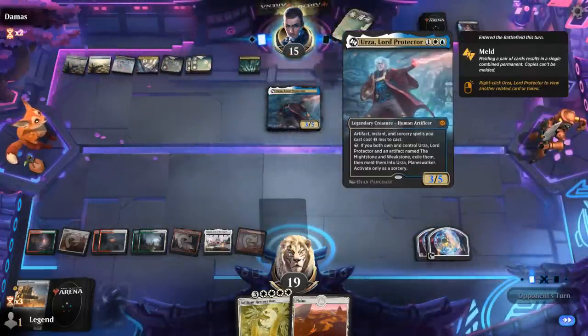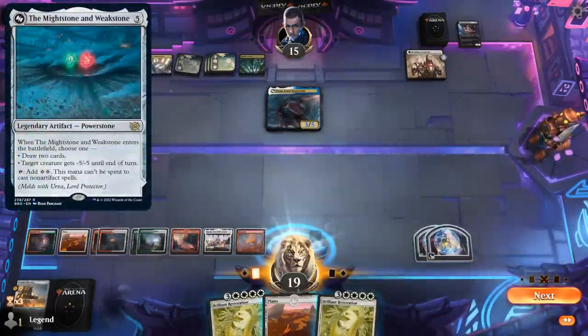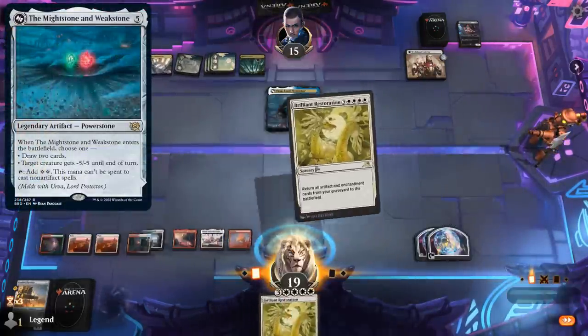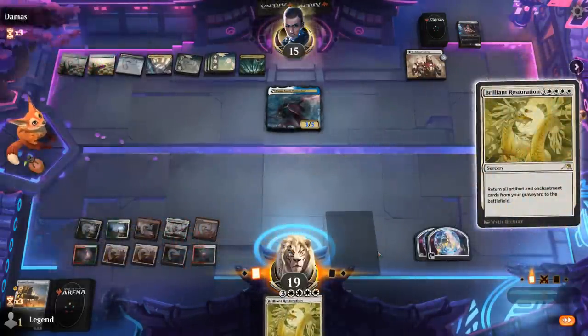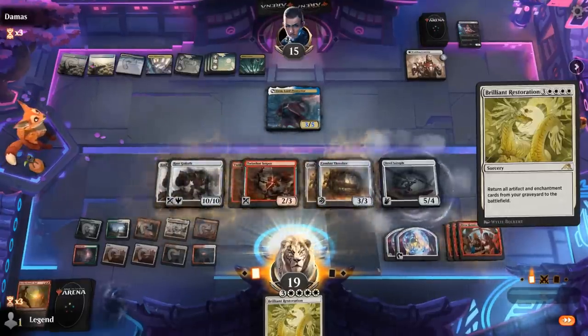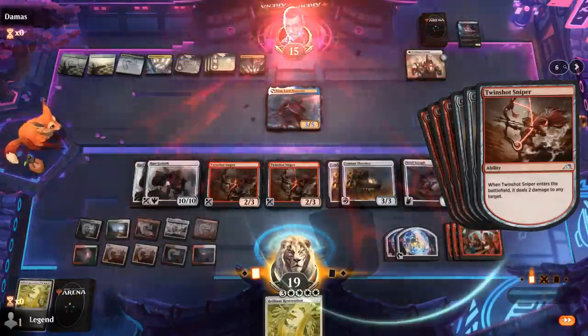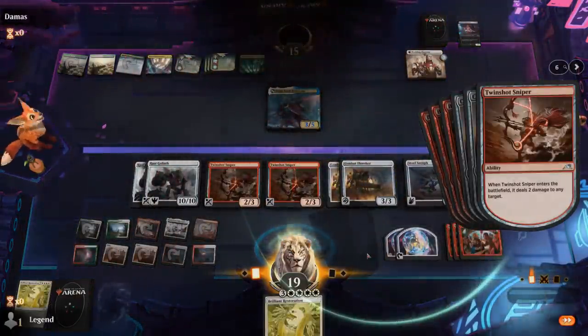Urza, Lord Protector shows up. I have not seen Might Stone and Weak Stone yet. Backup Restoration — alright, now we can go for it. There should be plenty of stuff in the graveyard to get back. There we go — give our team haste, and our opponent explodes. Awesome — on to the next one.